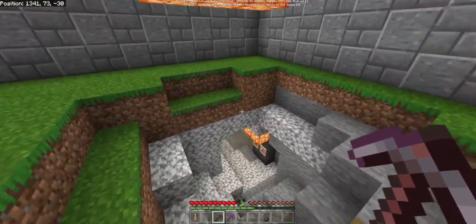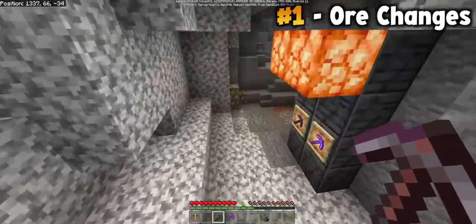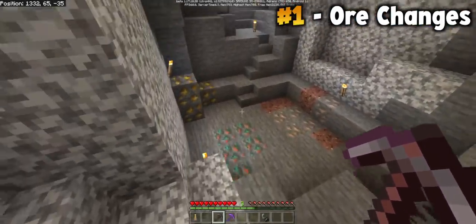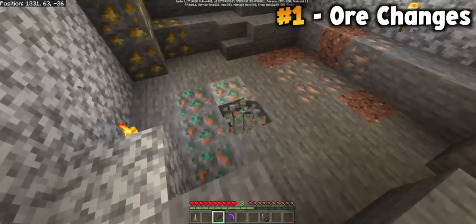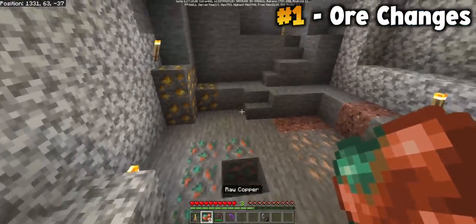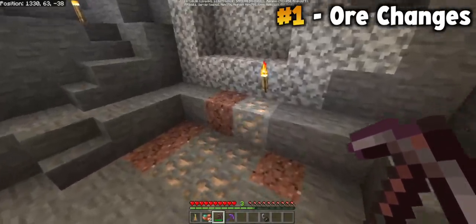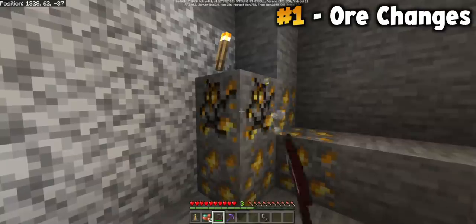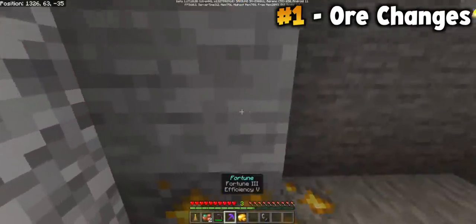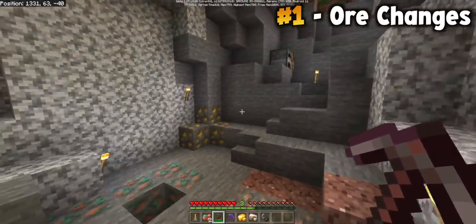The first major way it's going to change is what happens when you go below the ground, because there is obviously a brand new ore added to this update — it's copper. Copper is really exciting because you mine it and you get quite a bit of copper. But the other thing that will change is that iron and gold will also be different when you mine those. Respectively, you'll get raw gold and raw iron when you mine both of those blocks.